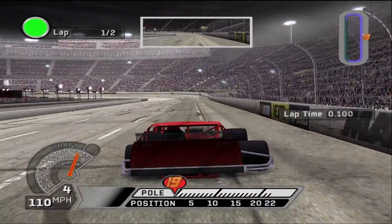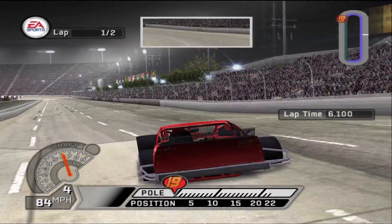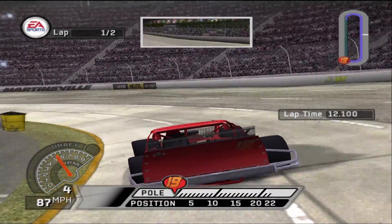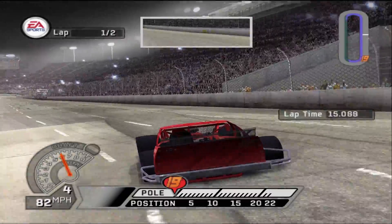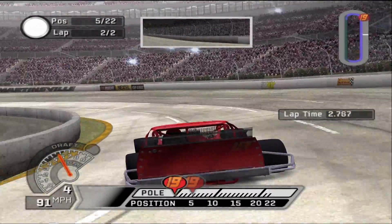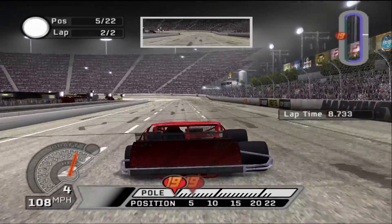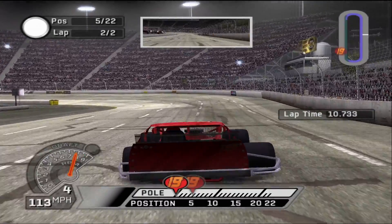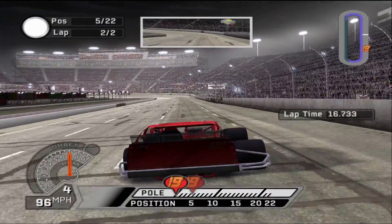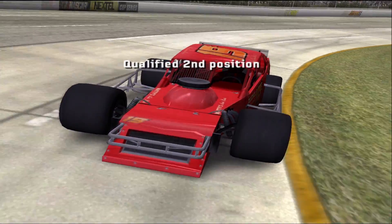Alright, now the qualifying's underway. Number one, green flag. That was a nice turn one and two. Let's see if we keep it up. We lost a little speed in three and four. Looks like we're still holding on. We're starting to move. Let's see where we're going to fit — one more time. Typically, our lap two is better. I think that was a better lap two. Let's see where we land. We qualified second on race day. Great run. Second. I'll take that outside pole.